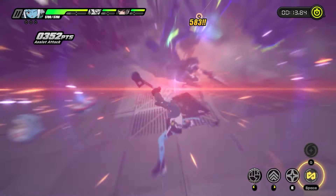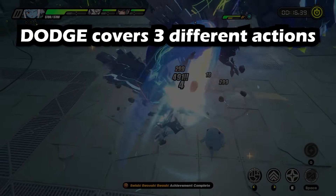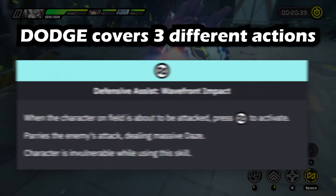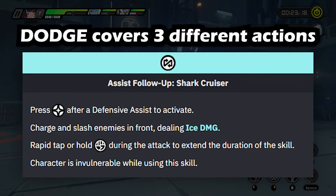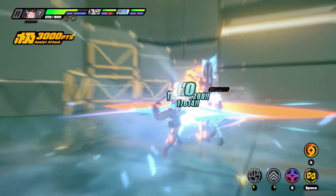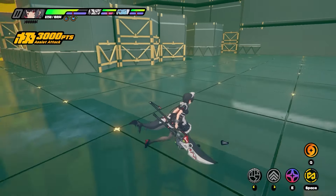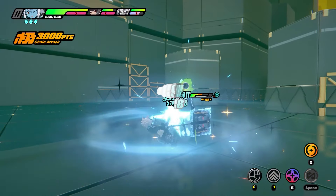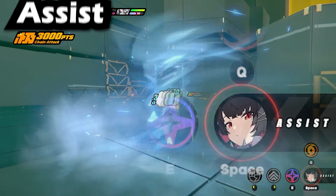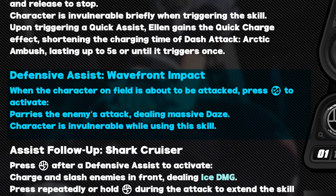It's worth noting that the dodge covers three different actions: Quick Assist, Defensive Assist, and leading into Assist Follow-Up. The Quick Assist — demonstrated here with Sokaku leading into Ellen — not only allows you to combo directly into Ellen after, but it will also proc an instance of the dash attack Arctic Ambush, granting yet another point of Flash Freeze. The Defensive Assist leading into the Assist Follow-Up is nothing necessarily special, and most characters can perform those two actions.